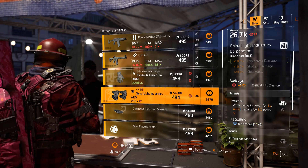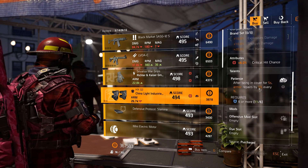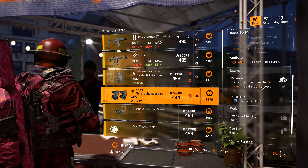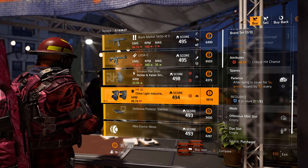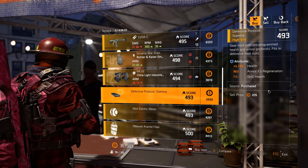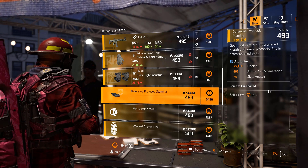China Light Industries knee pads: 6% crit chance with Patience. Patience is good for any build — you obviously need 6 or more enemies, so any tank build this works well. It's also got a defensive mod slot and explosive damage bonus. This would be really good for any kind of seeker mine hybrid build, just the way it is.